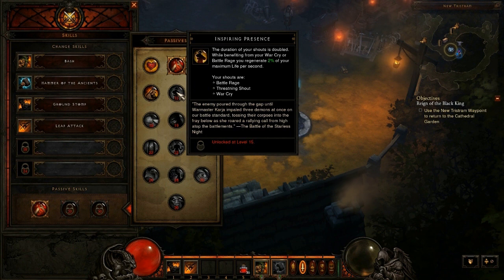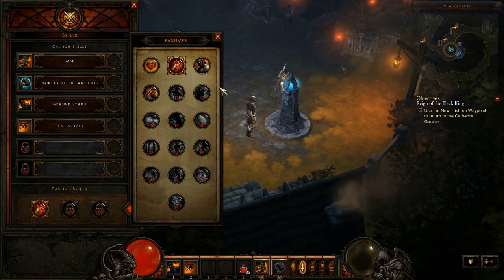The fifth passive skill for the Barbarian is called Inspiring Presence. The duration of your shouts is doubled, and while benefiting from your war cry or battle rage, you regenerate 2% of your maximum life per second. Your shouts are battle rage, threatening shout, and war cry. Basically, if you're using shouts a lot it'll make them last double the length, and if you're using war cry or battle rage you'll get 2% maximum life per second. I don't really use shouts on my Barbarian, so not something I would use.